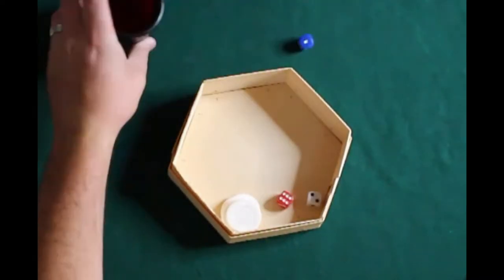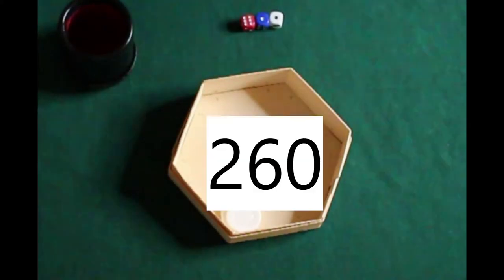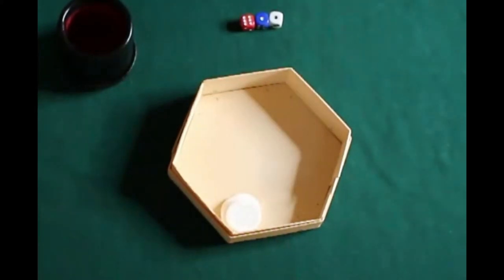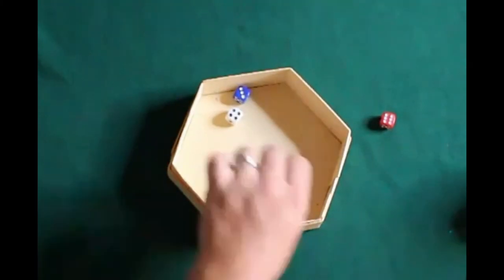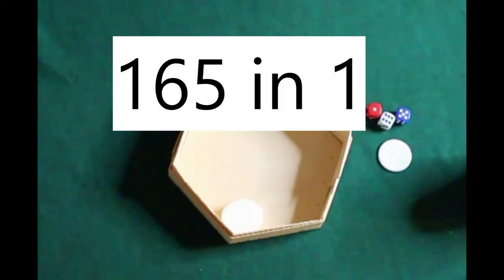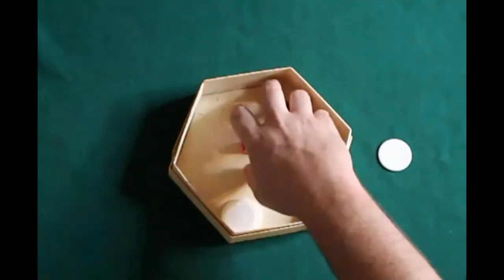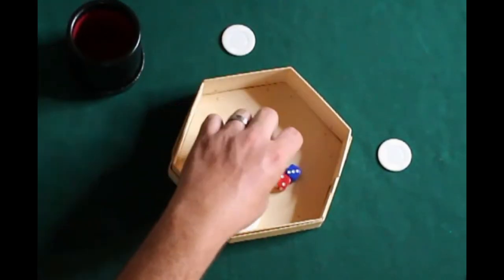So now North goes, and we have 260, so he is no longer the lowest roller. Now East will go, and he is going to be the lowest roller, so he will gain a chip and will also be the opening player for the next roll. He announces 165 and one — that's the total you have to beat, and whoever had the lowest roll will get a chip and become the opening roller.